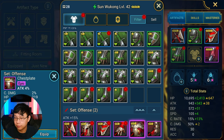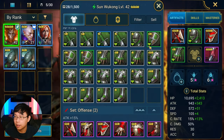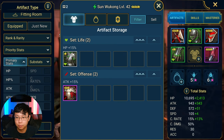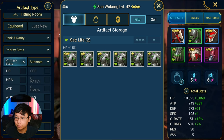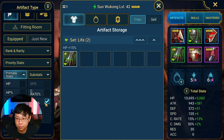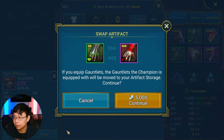We have an attack-based champion in Sun Wukong, so the best main stat for the chest is attack percent. The rolls are pretty bad — resistance is something we don't want on a damage dealer. For the gloves, generally for damage dealers I like crit damage, but attack percent is okay so we'll keep it.